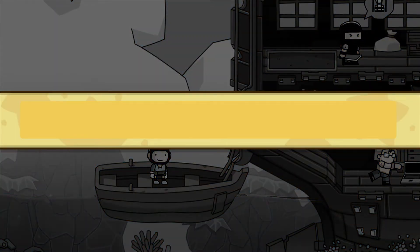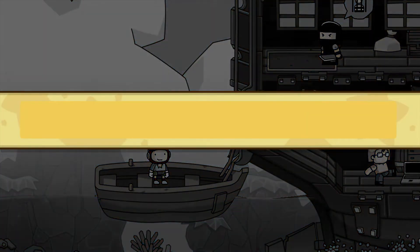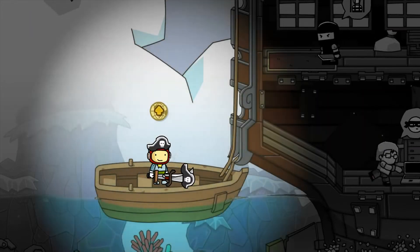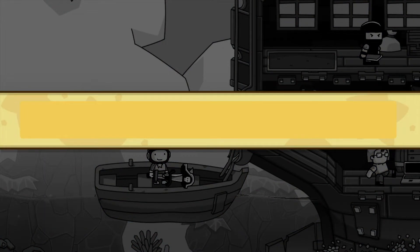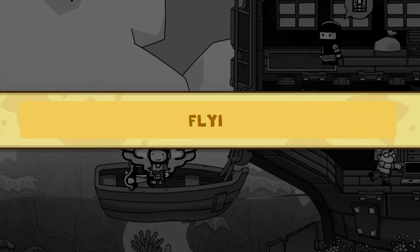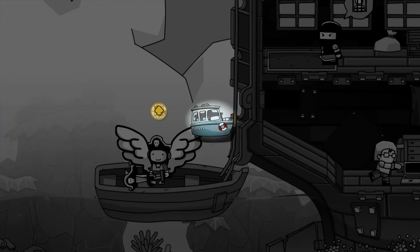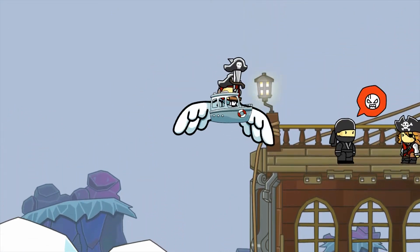This time we need a pirate hat. There we go! We also need a pirate sword. That's not exactly what I had in mind, but hey, whatever. And what else do we need? I guess that's kind of it. Although — let's get out our wings. And also, a flying tiny boat. Yo, we got this pirate thing! Okay, that's a little bit weird. Let's keep this on for now. That's so weird.